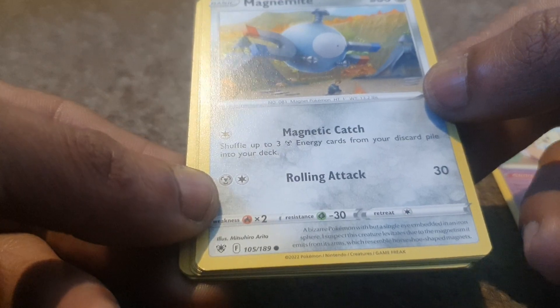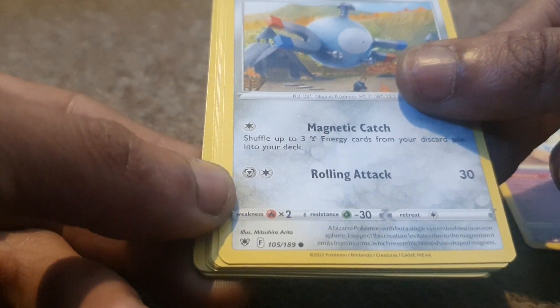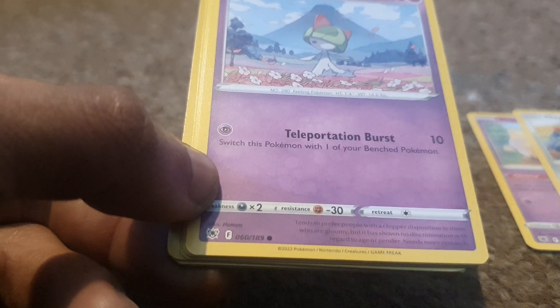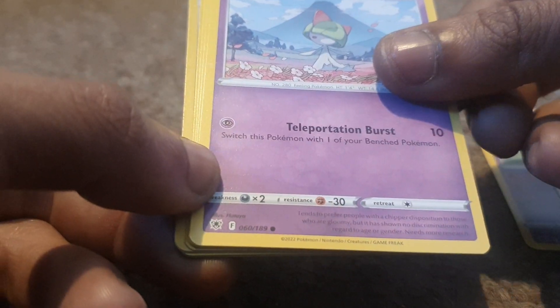Magnemite is up next with a dex entry of 81, being a Pokémon from Generation 1, being a Magnet Pokémon with 60 health points, being a Steel type, with moves of Rolling Tackle and Magnetic Catch. Followed up by Ralts, being a Psychic type Pokémon with 70 health points, with a move of Teleportation Burst, a dex entry of 280, being a Feelings Pokémon.